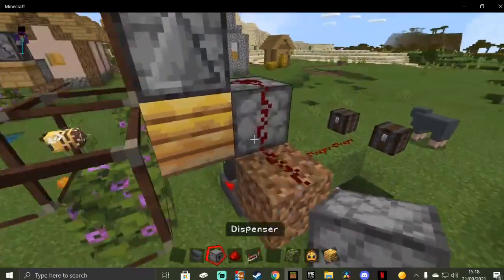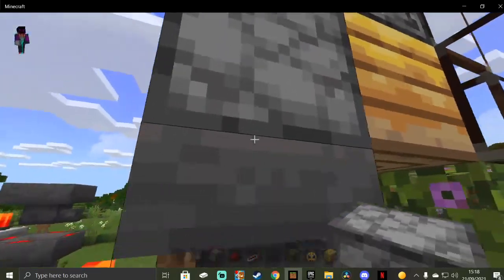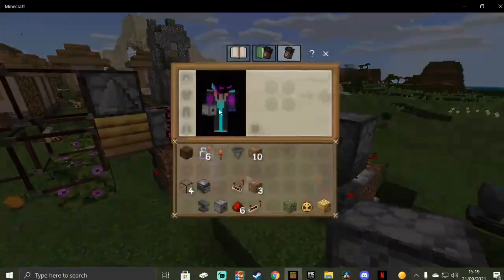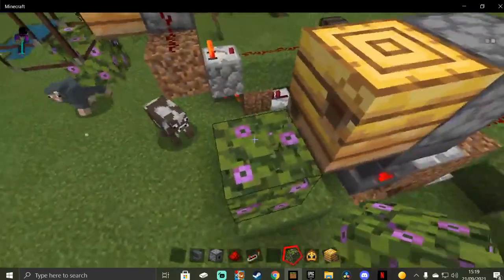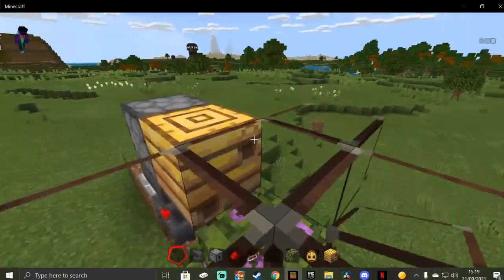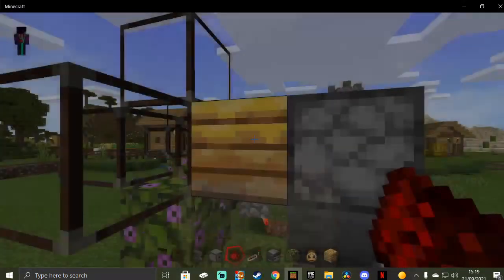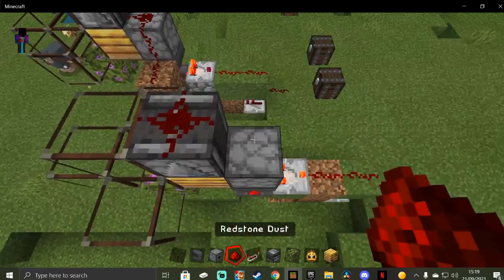It doesn't entirely matter how you build the top part — you just have to make sure it has a dispenser and the hopper is underneath the dispenser. Put the dispenser like that, then place the bee nest. For the flowering azalea or flower, you can put a grass block down and put a flower on top — that still works. Then get the glass out; you don't need it, you can just leave it open or use dirt blocks. Then you need the observer.